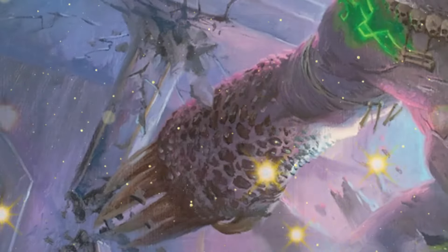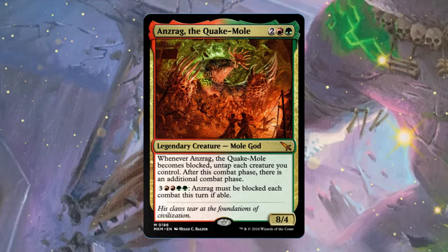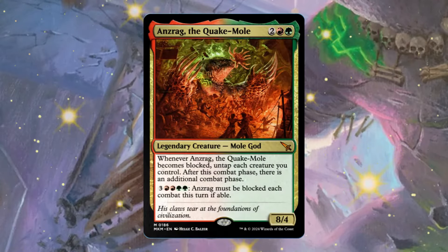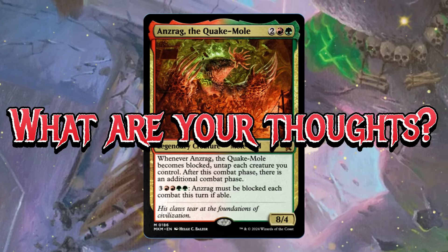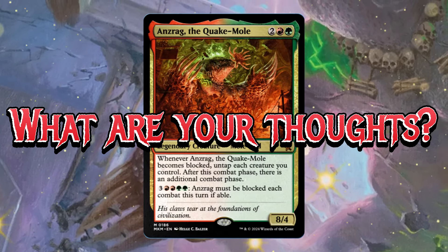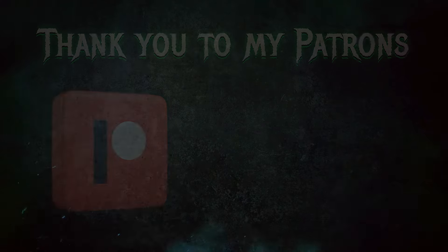That's gonna do it for me — thank you guys so much for watching this video on Anzrag, the Quake Mole. I had a hard time pronouncing that name, which is why I always referred to it as the Mole God. Honestly, I think Wizards knew how much I love extra combats, and when they made this commander I fell in love with it immediately. I feel like it'll be a great fit in my Xenagos, God of Revels deck, but as a commander it can be very powerful. Let me know down below in the comments what you think — is it a great build-around or a card for the 99? Make sure to like, share, and subscribe, and thank you for stopping by.